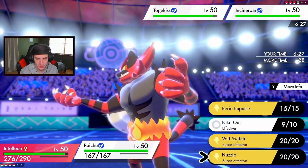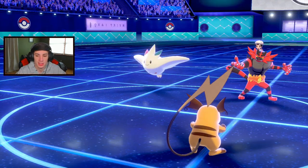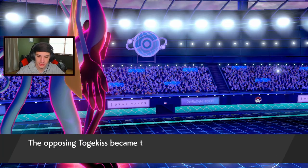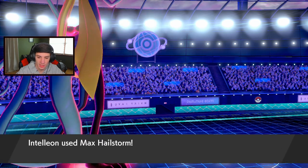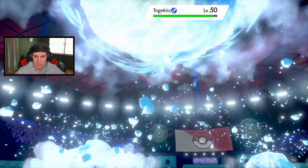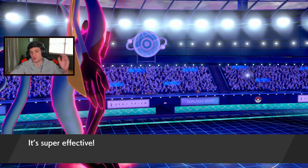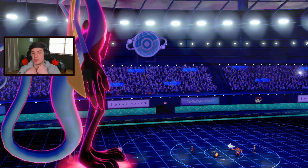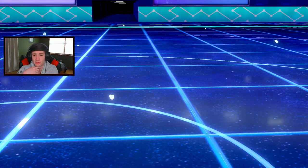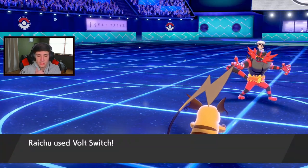I'm going to drop the Hailstorm over here and then Volt Switch out into Alolan Ninetales. Follow Me is coming in - I Volt Switch out into Ninetales and roll off from there. Hailstorm pops, he's minus one on special attack, Volt Switch goes through - bye bye Tokas. Volt Switch pops over into Inteleon. I wonder what Incineroar is doing - maybe going for Parting Shot.